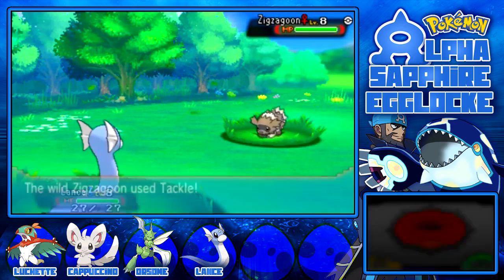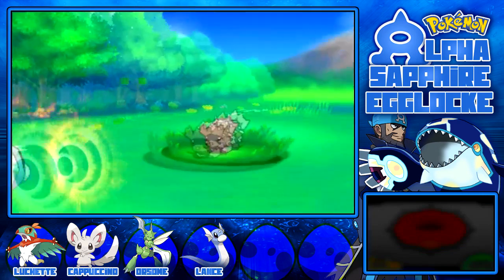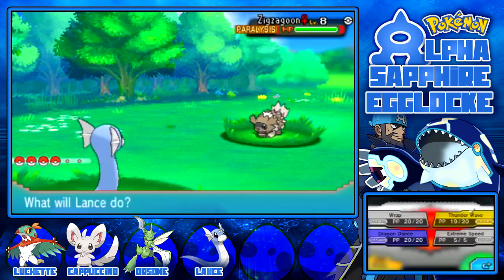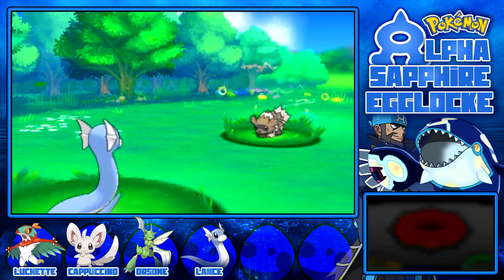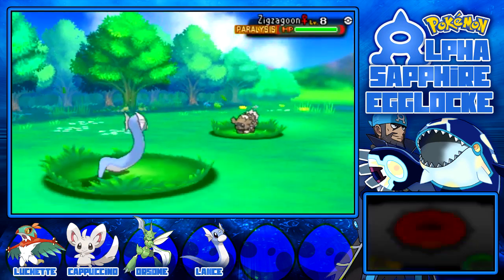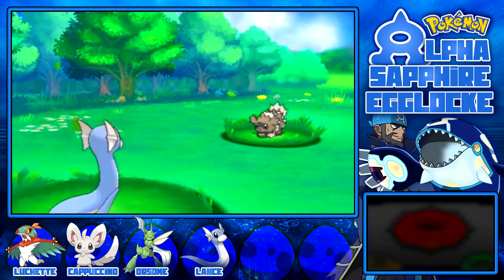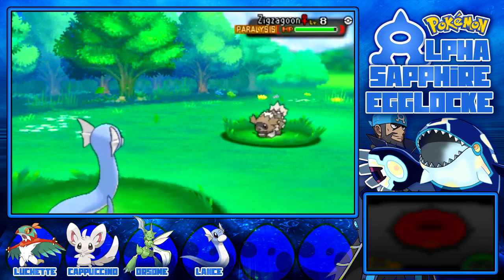Let's Thunder Wave this thing. I did a lot of damage - Zigzagoon is too strong to start off with. I'll wrap around it and then we can proceed to catch it. I hit Wrap this time. This is the bulkiest Zigzagoon around - move over Joey, your Rattata is no longer the top, this Zigzagoon is.